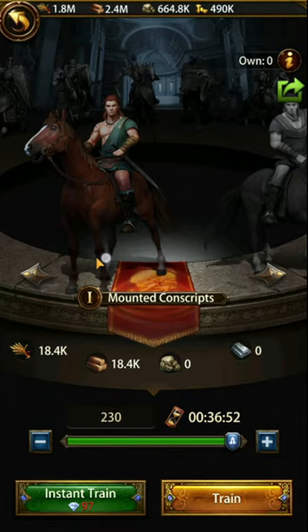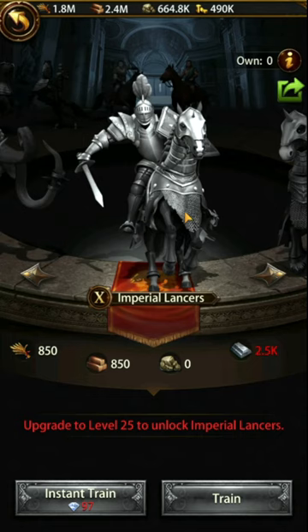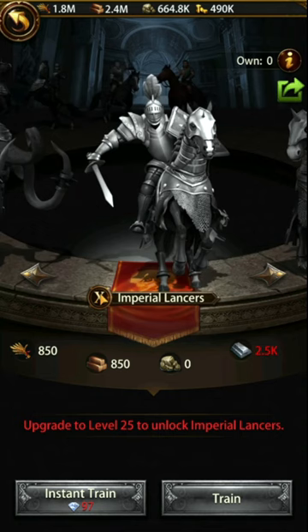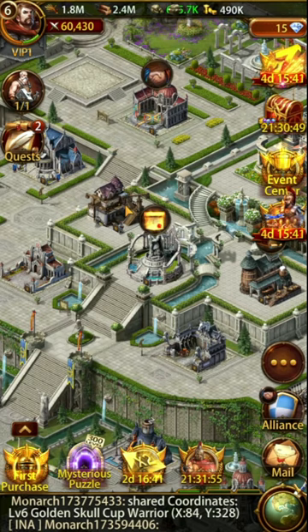When you do eventually start training cavalry to kill boss monsters yourself — after a few weeks, a month, or two months — you're going to want tier 10 or tier 9 troops, which will require your buildings to be level 23 or level 25. This means you must get your keep up as quickly as possible, so avoiding training troops and wasting resources before you reach those tiers is necessary.